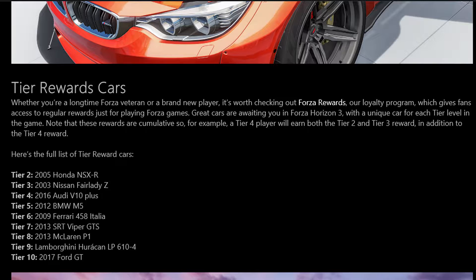Starting off with a tier reward card. If you don't know what this is, if you go on to Forza Hub and log into your account you'll be able to see your tier number. You earn XP, and the higher the XP you get, the higher tier you go. This means you can unlock free money on Forza Hub — you can accept rewards and it gives you money — but also you can get free cars in Forza Horizon 3. On screen is the list of cars for each tier.